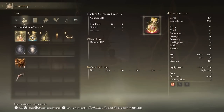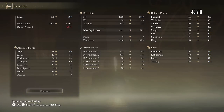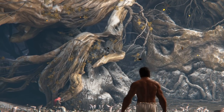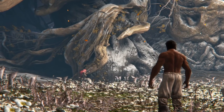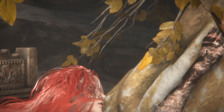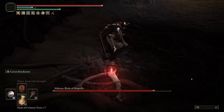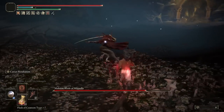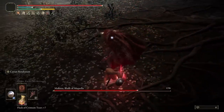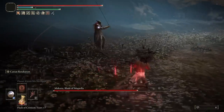Head to the Haligtree roots and pop Mohg's Remembrance for one more level. Now for Malenia. While Cragblade is very good for staggering her, chasing her around and waiting for opportunities to get heavy attacks in can be a little tedious, so I used my normal parrying strategy for her. All Gideon memes aside, this boss order is relatively sensible apart from Malenia, so do feel free to leave her until later if you're not that comfortable with fighting her.